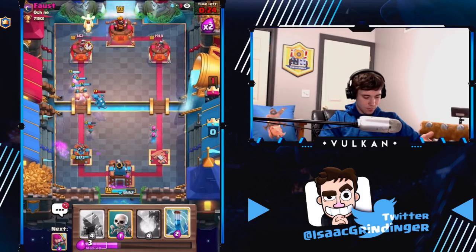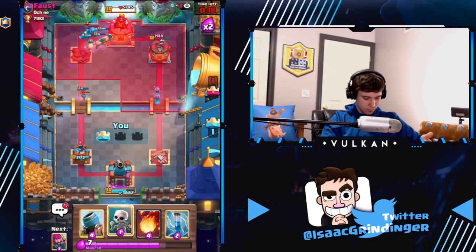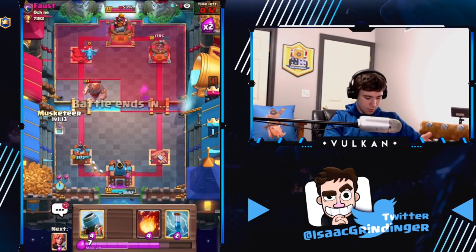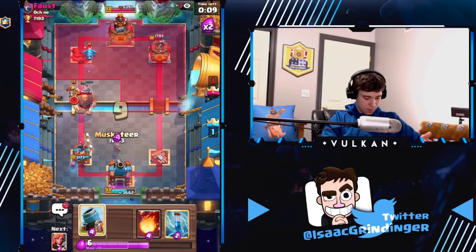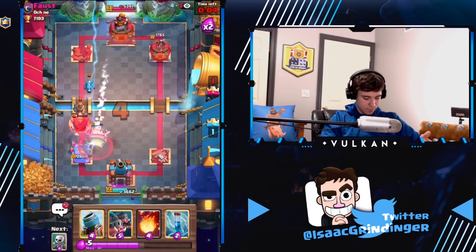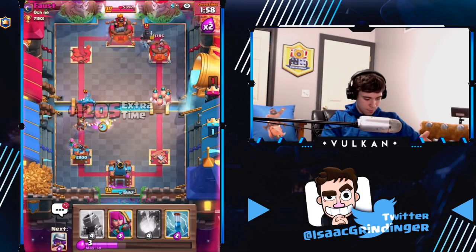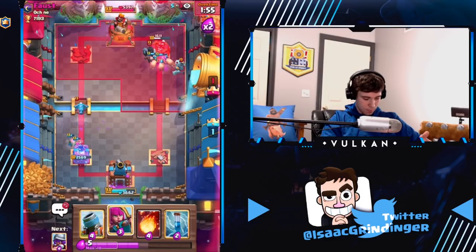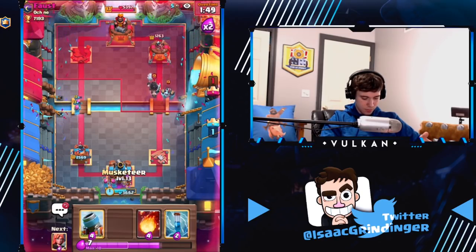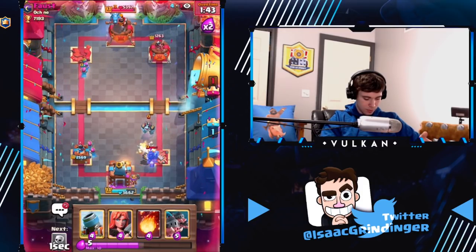We need to just finish off that tower. We're gonna go there. I think we defend this without even — better predict a Dark Prince in the middle or something. Archers here. He's probably just gonna go in the middle with the Giant. It looks like he isn't, so we'll just zap instead.